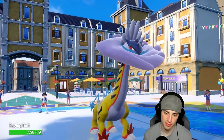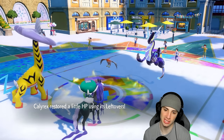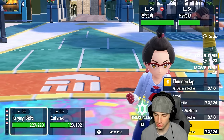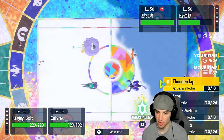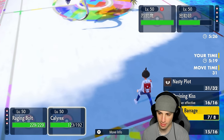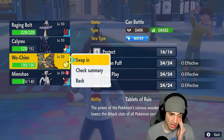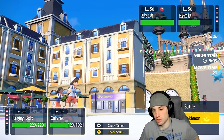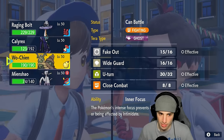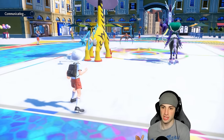Did we just hard swap Calyrex here? I know I'm plus two but it dies if we don't hard swap. Two turns left in terrain. I think we are going to Terastallize into Electric and just go for a Thunderclap. I want to hard swap into Wochien — the thing is I want to waste out Tailwind turns and terrain turns. So I'm going Thunderclap with Raging Bolt and hard swapping Calyrex into Wochien.